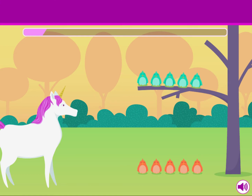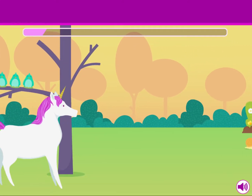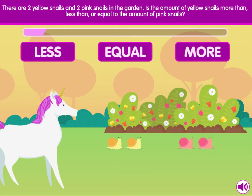Are you going to the party, Molly? Maybe. There are two yellow snails and two pink snails in the garden. Is the amount of yellow snails more than, less than, or equal to the amount of pink snails?